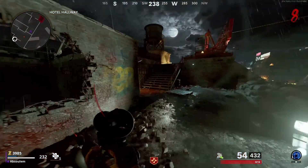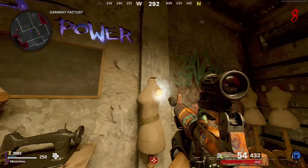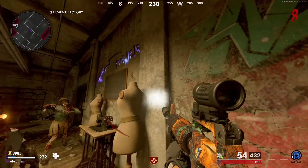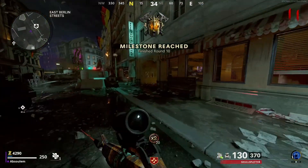How's it going everybody, my name is Absalom and welcome to the super short and sweet easter egg guide for the music on Mauer der Toten. The first golden cassette is going to be in the garment factory, sitting on top of that mannequin right there. The next one is in the East Berlin street side of the map.